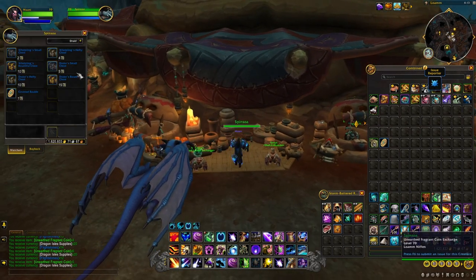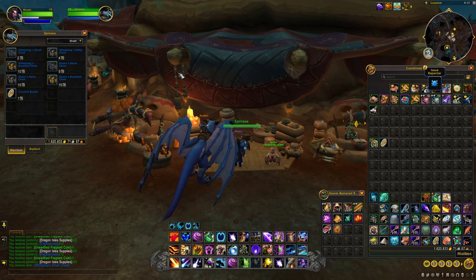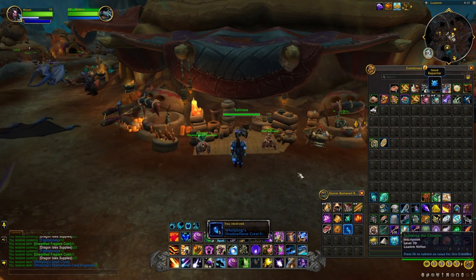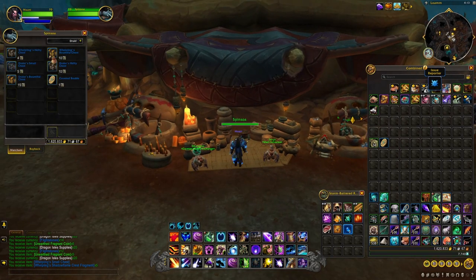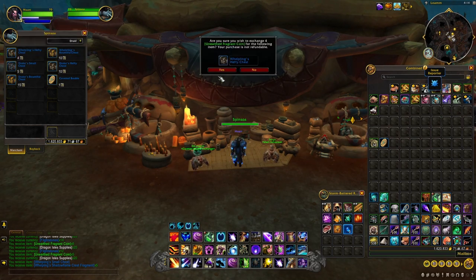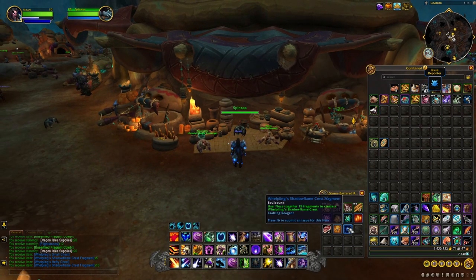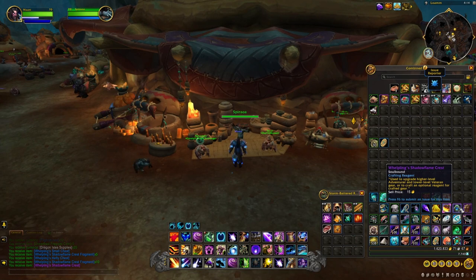Most people are probably going to go for the chests anyway. There's the small chest for 2 coins. I'll buy a couple of these. That gives you Wellfling Shadow Flame Crest Fragments, so these chests give you a bunch of fragments. I just bought one for 2 unearthed coins and now the price has gone up to 4, so it looks like you can only buy one per day with the coins.